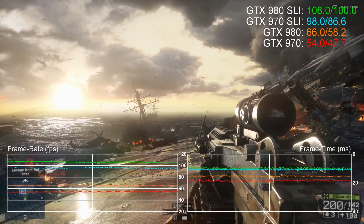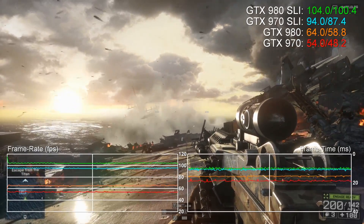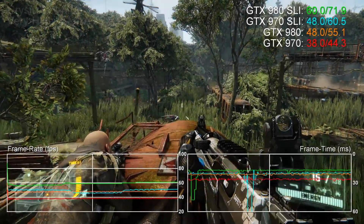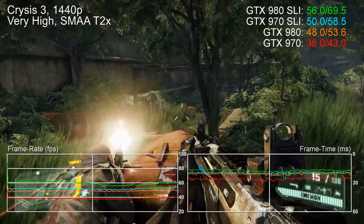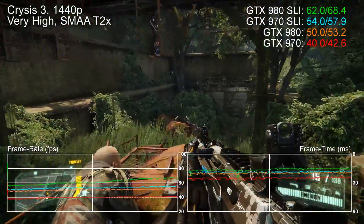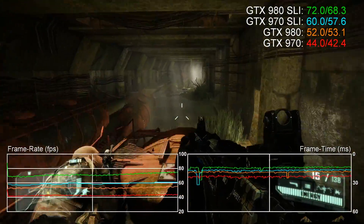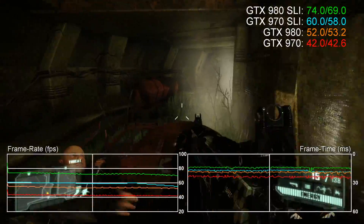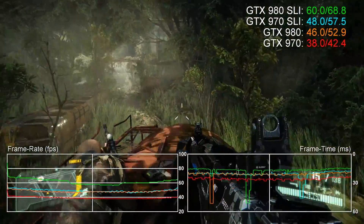Or is it? It turns out that the specs provided to the press featured a number of errors: ROP count dropped from 64 to 56, L2 cache dropped from 2 megabytes to 1.75 megabytes, while overall bandwidth was re-rated at 192 gigabytes per second rather than 224 gigabytes per second. So an unfortunate error it seems, but at the end of the day performance is king and nothing could take away from the 970's excellent standing.